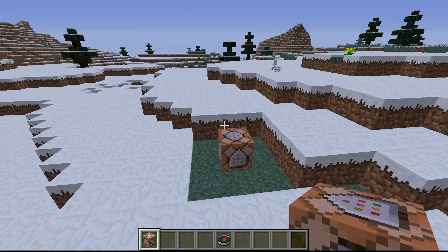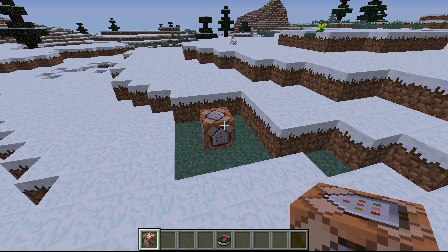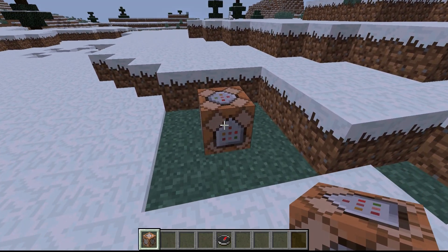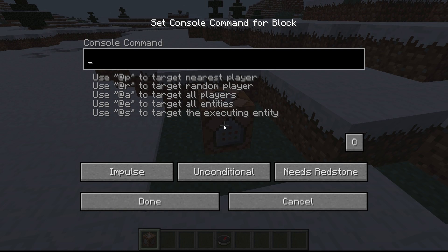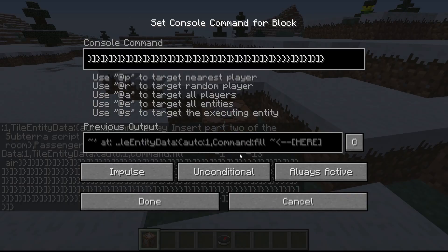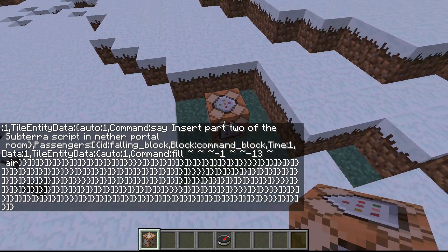Problem number one: the coding system does not work in Minecraft 1.12, and I will demo that. You go into your command block that's in the center of your spawn chunks, you paste the first set of code, you activate this, and nothing — you get an error code. That didn't work.